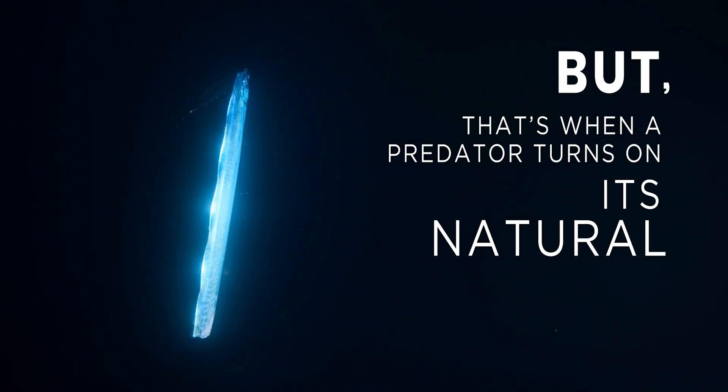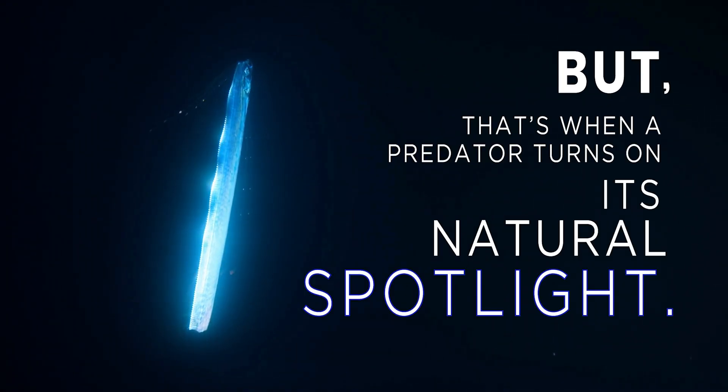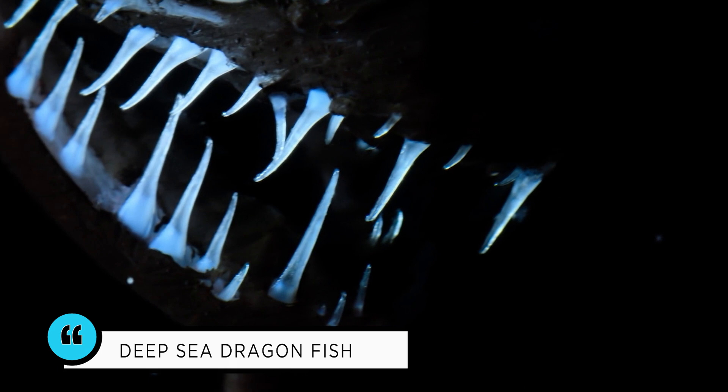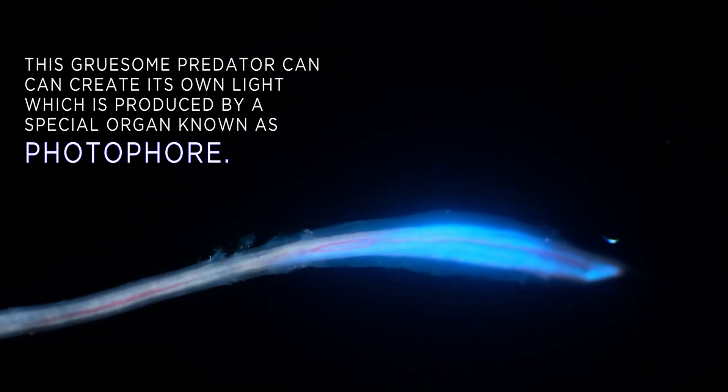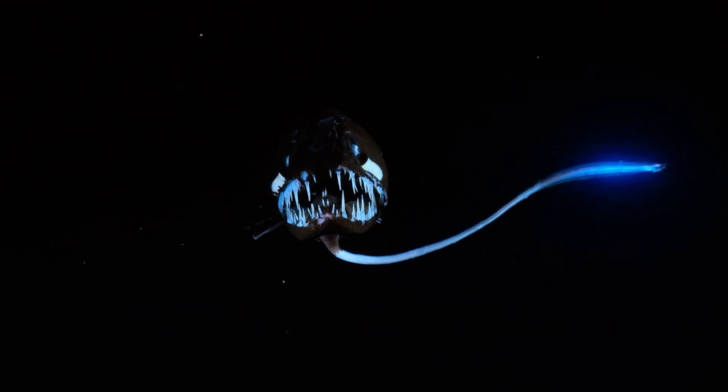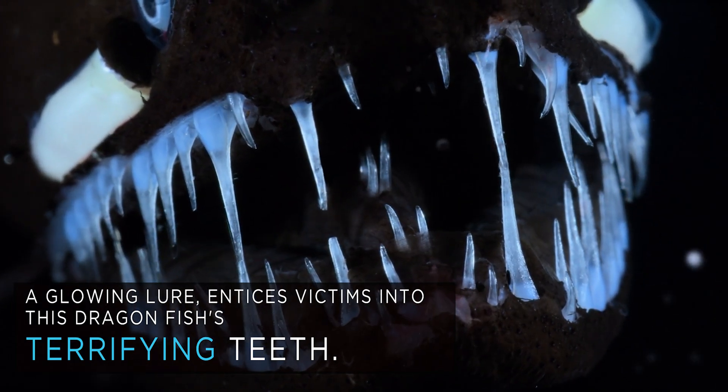But that's when a predator turns on its natural spotlight — bioluminescence. It's a deep sea dragonfish. This gruesome predator can create its own light, which is produced by a special organ known as a photophore. Known scientifically as Grammatostomias flagellibarba, it has extremely large teeth. The glowing lure entices victims into this dragonfish's terrifying teeth.